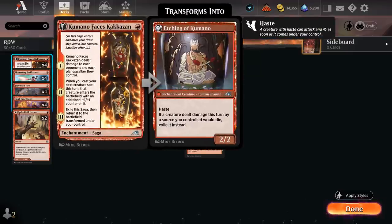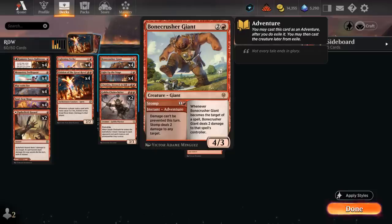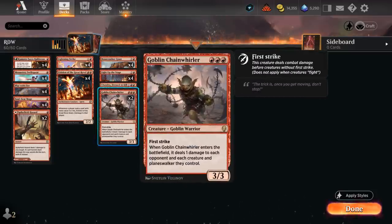We also have four copies of Kumano, a great way to enable prowess for our various one-drops, as well as deal extra damage, maybe provide a plus one counter, and eventually turns into a 2/2 creature itself. Other creatures include four copies of Bonecrusher Giant, where we can first use the adventurer to deal two damage to any target, and then a 4/3 afterwards, and two copies of Goblin Chainwhirler — a 3/3 with first strike. When it enters, it deals one damage to each opponent and each creature and planeswalker they control, shining at taking out a bunch of 1-toughness elves from the various green decks, but also a great creature to have on defense in other creature matchups.